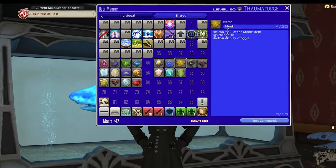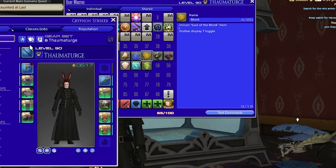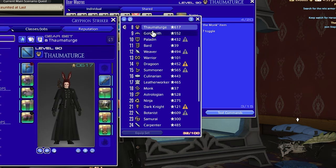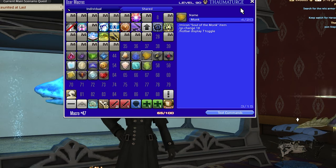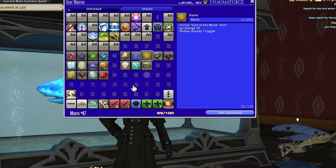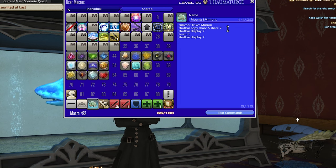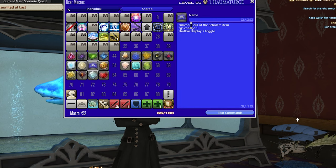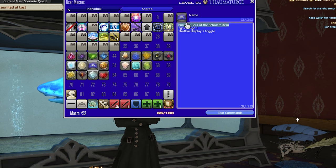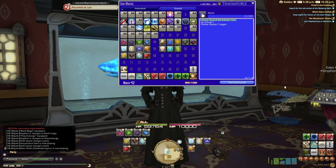If you come over to the class macro, you can see the GS change — that's the gear set change. Whatever your gear set number is, which you can find by going into your character and then going to your gear set list, you put that number in there. Also, with any item or icon in the game, you can make it an icon for your actual macros. That's actually how I've done the job crystals here — it's macro icon slash the icon name, like the Scholar item.